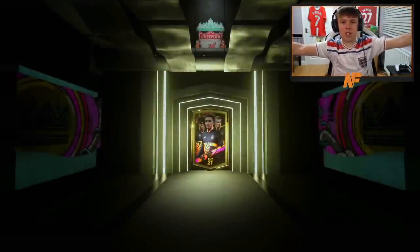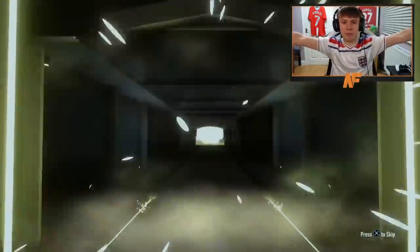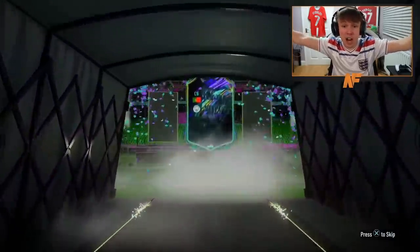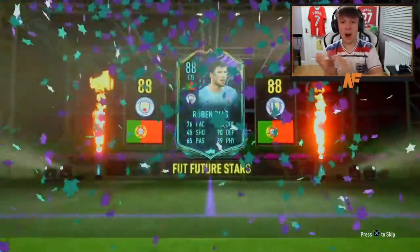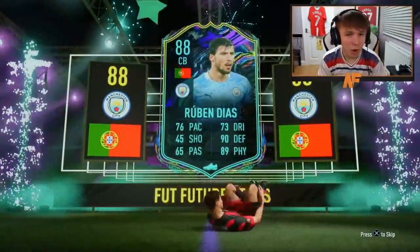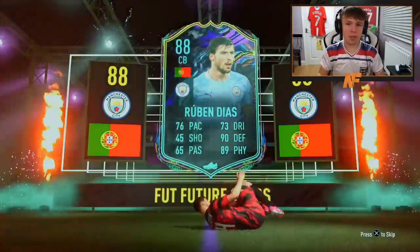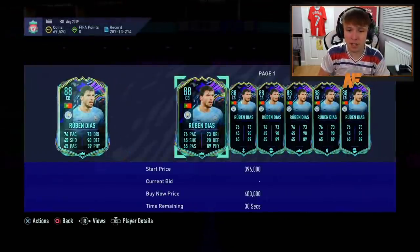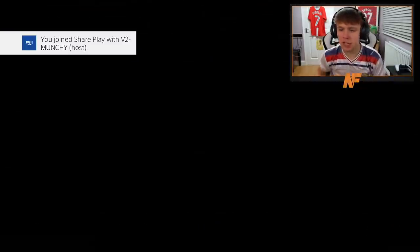Pack number seven — come on, something big and a different card. A walkout — wait, what's that? Future Stars? Is that Future Stars? Oh — Ruben Diaz Future Stars! Oh, that is a dub! Oh, that is sick! That is sick! Ruben Diaz Future Stars — probably the biggest dub so far. That is very nice, that is a very nice pull. Let's go!